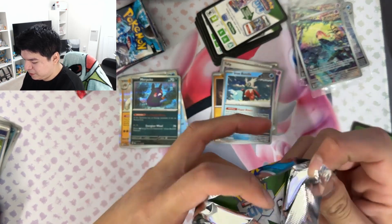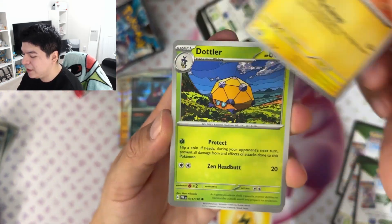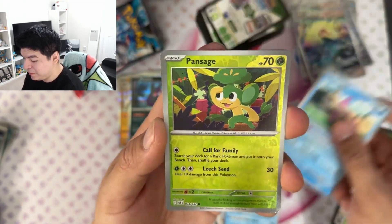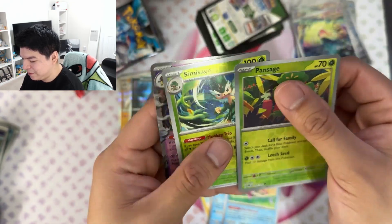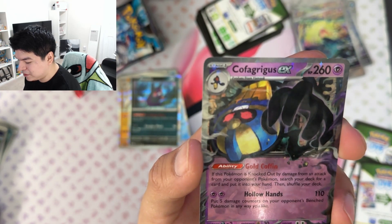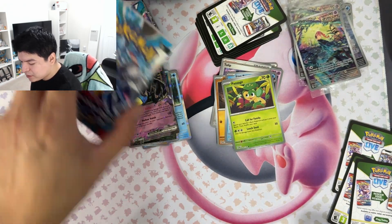I did buy two booster bundles — I'll upload those as Shorts. Let's see if the booster bundles still provide better value. The Dondozo as a loser in the game — kind of funny. Double reverse hollos and — oh! We get the Cofagrigus EX! 'When this Pokemon is knocked out by damage from your opponent's Pokemon, search your deck for a card and put it into your hand.' That's pretty cool, but you do lose two prize cards — that's the only downside.